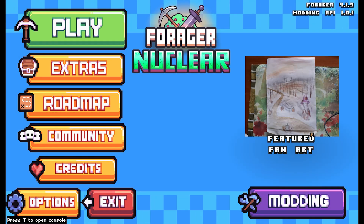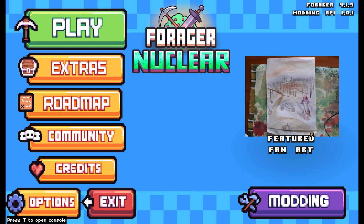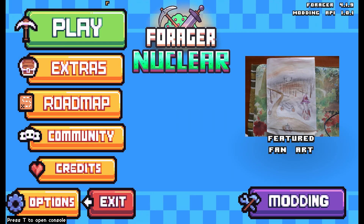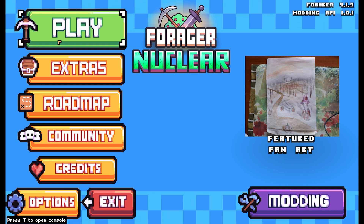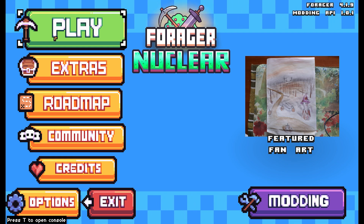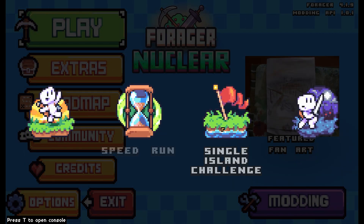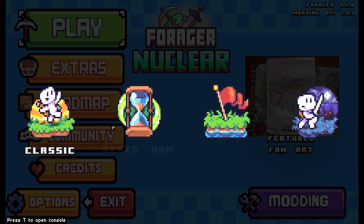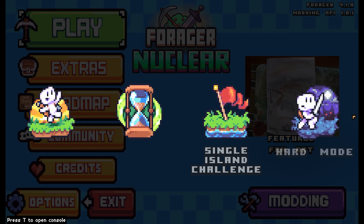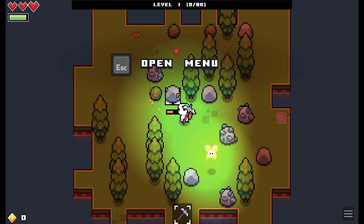Welcome back everybody. Today checking out Forager. I played it back when it was brand new, first came out, there wasn't a lot to it, and then I kind of forgot about it. I saw it in my Steam library and was like, hey, let's give this another try. So here we go. Speed run, single island challenge — wow, they added a whole bunch. We might come back and try each one, but for right now let's just do the classic.